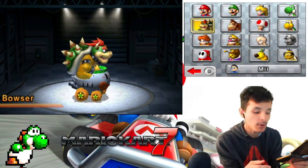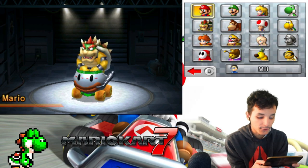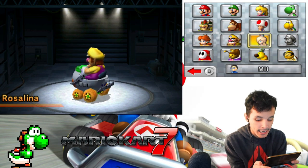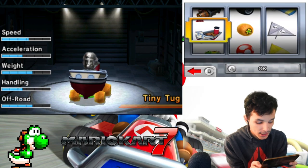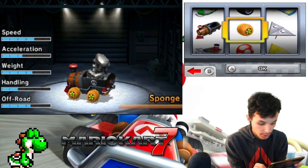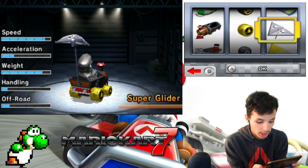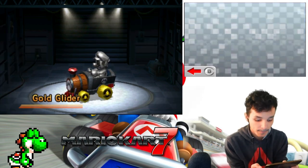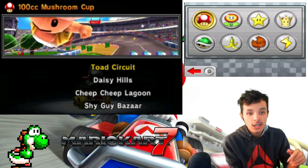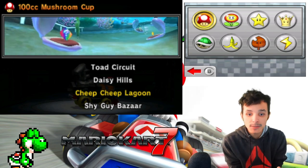Previously in the last episode we did the 50cc with Bowser in the clown car - it was fun and fantastic. Now that we've used all eight base roster characters - Mario, Luigi, Peach, Yoshi, Koopa, Toad, Donkey Kong, and Bowser - we're moving to the unlockable characters. The first one I'm starting with is Metal Mario. For the kart setup we'll use the barrel train with gold tires and the gold glider. Now starting the 100cc mushroom cup, featuring Toad Circuit, Daisy Hills, Cheap Cheap Lagoon, and Bazaar.